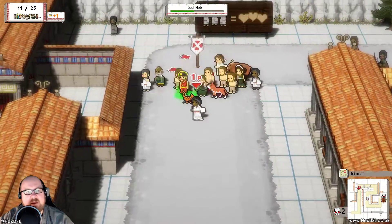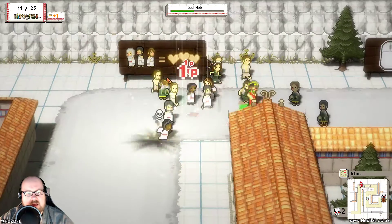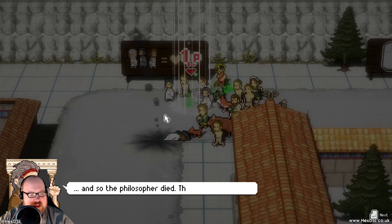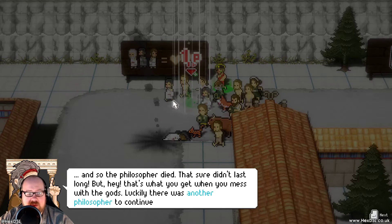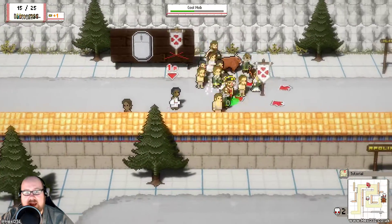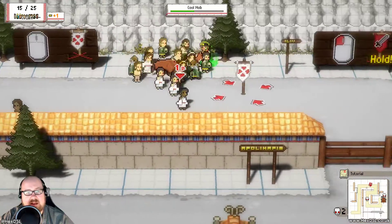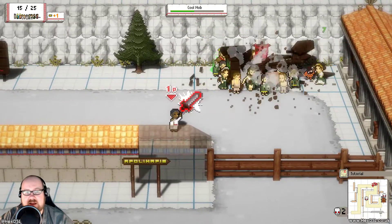So we pick up people to fill our mob bar up there, and we just sort of go near them to get people. And I just got struck down - Philosopher died, that didn't last long. Another Philosopher rises up to take over the place, and then we can take things. We hold down the button to attack, and they go attack.